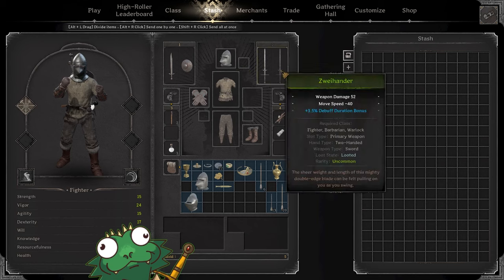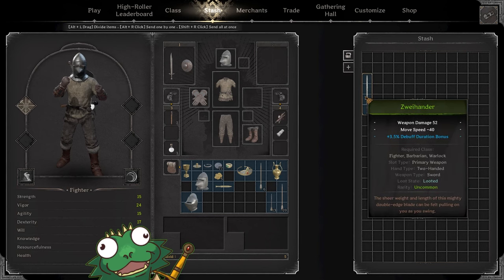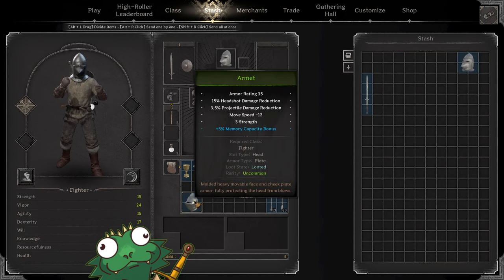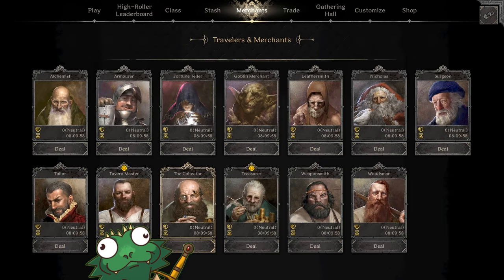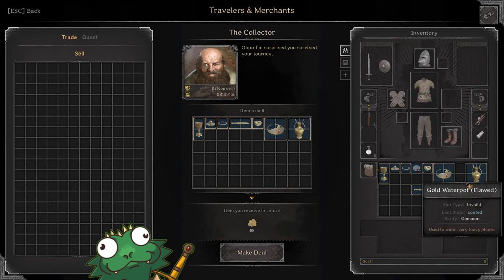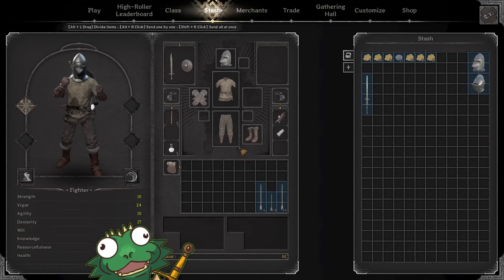In my opinion, I'm not personally a fan of the Zweihander on Fighter — I don't really like the moveset. What you can do is take the weapon, move it to your stash. You can hold Shift and right-click it. Now we have all this loot but we need to turn it into gold. So we go to the merchant — the Collector — and just click everything we want to sell to him. It tells you what you'll get. We got 50 gold. It's not much, but it's honest work.